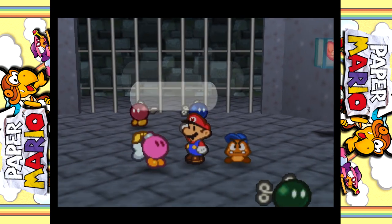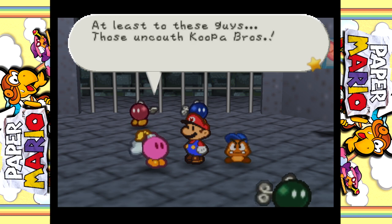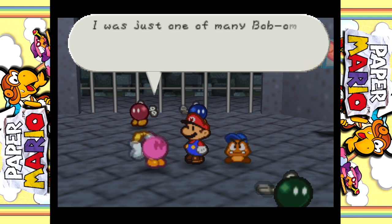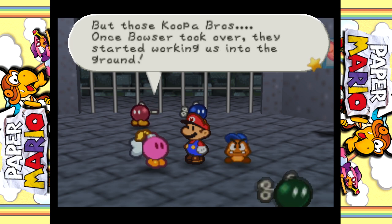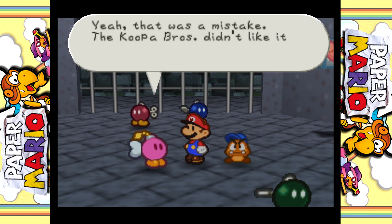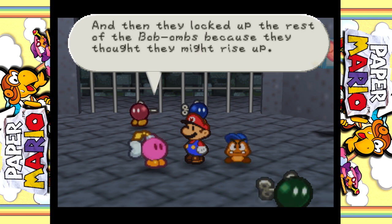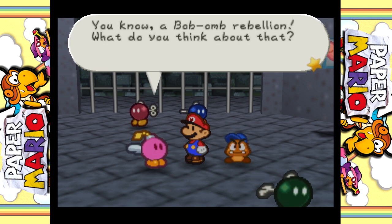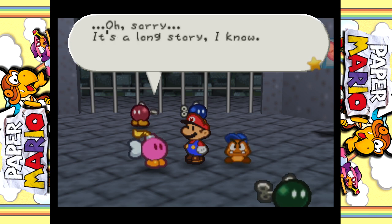Bombette, what's up? Why am I locked up here? Because I'm a menace - at least for these guys. Those uncouth Koopa Bros. I was just one of many Bob-ombs working here, but those Koopa Bros, once Bowser took over, they started working us into the ground. I couldn't take it anymore, so I exploded next to them. Yeah, that was a mistake. The Koopa Bros didn't like it, so they locked me in here. And then they locked up the rest of the Bob-ombs because they thought they might rise up. So it's your fault the others are locked in here - hopefully they don't find that out. A Bob-omb rebellion? What do you think about that? It's a long story, I know. Anyway.